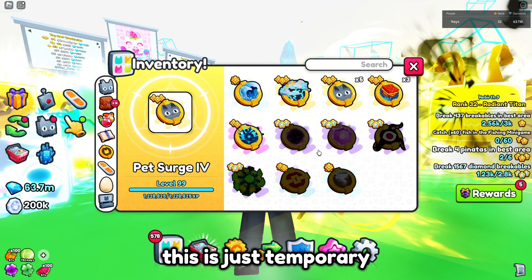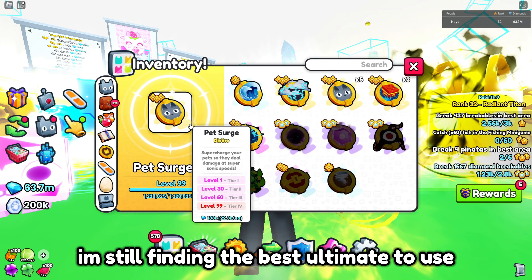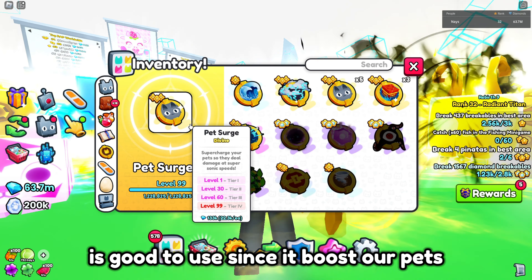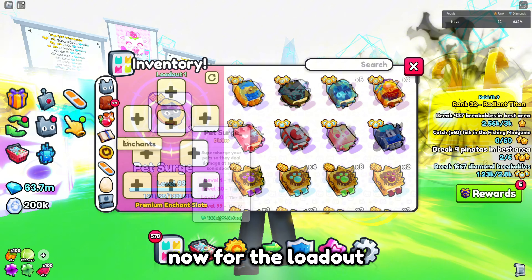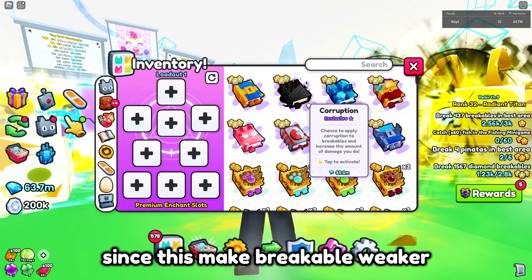Next is the ultimate — this is just temporary, I'm still finding the best ultimate to use, but I found that pet surge is good since it boosts our pets. Now for the loadout: corruption enchant, since this makes breakables weaker.